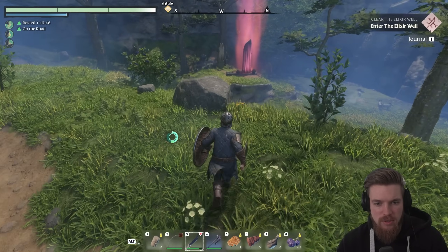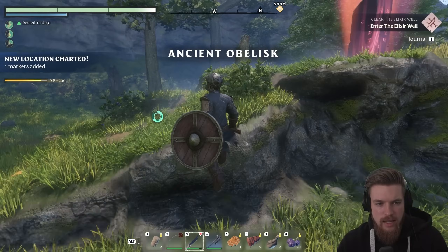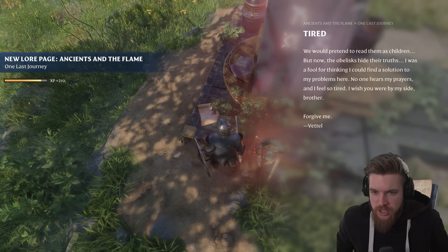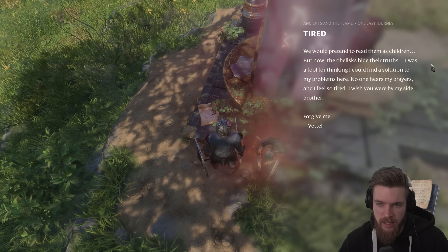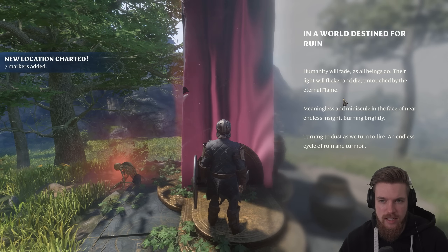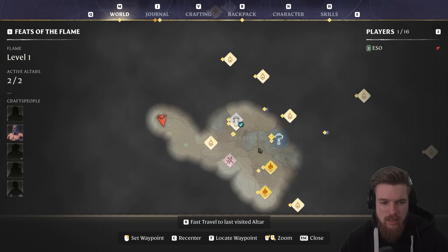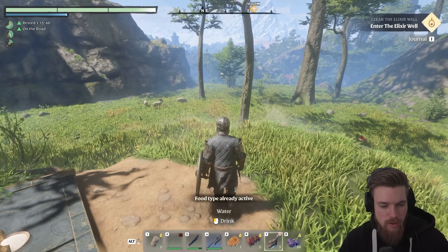Continuing on the pathway, we've come to what looks like some kind of obelisk. Let's jump down and glide here — the ancient obelisk. There's a little bit of lore: 'We would pretend to read them as children, but now the obelisks hide their truths. I was a fool thinking I could find a solution to my problem here. No one hears my prayers and I feel so tired. I wish you were by my side, brother.' If we activate the obelisk, it gives us insight and adds several flame shrine locations to our map so we can seek them out.